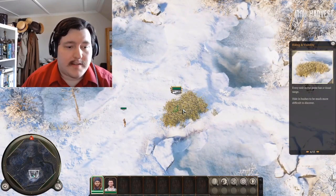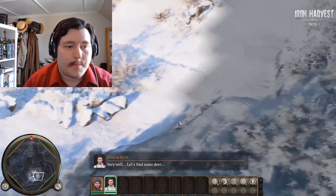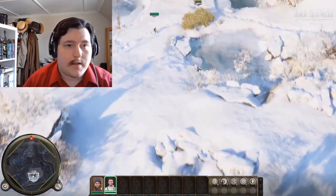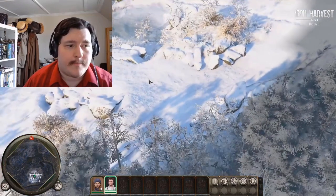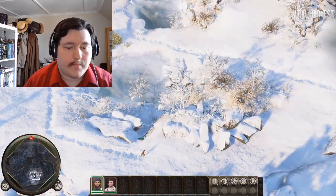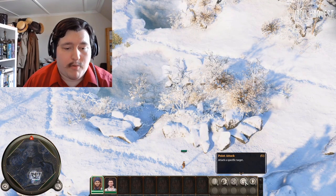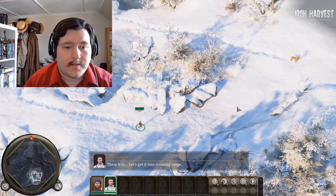Let's see if I do this a little better — I had a really hard time with this when I played before. The deer went off this way — we're gonna try to get them to come back. I need to use point attack to attack a specific target. Let's get it into shooting range.